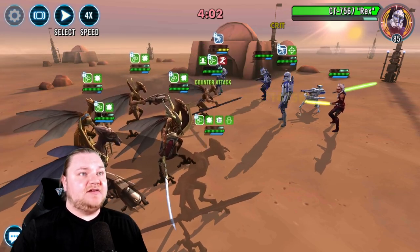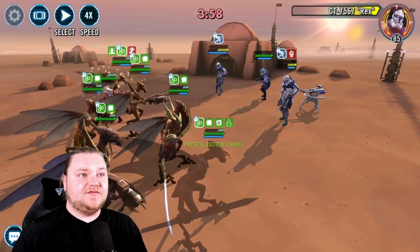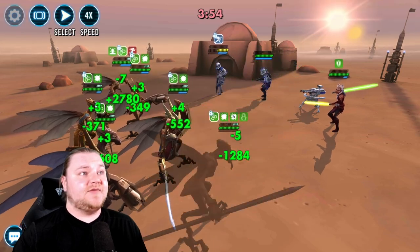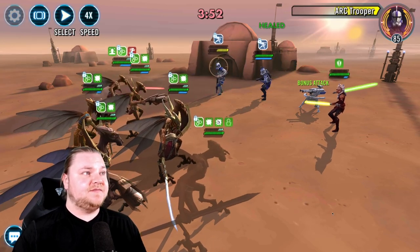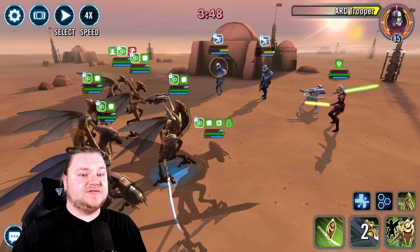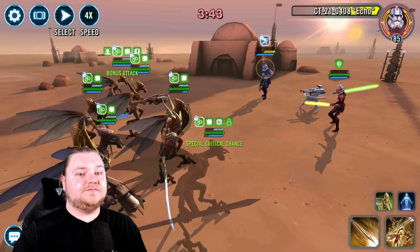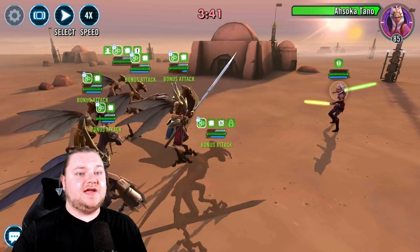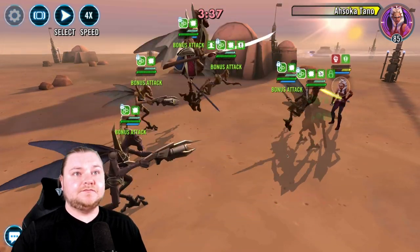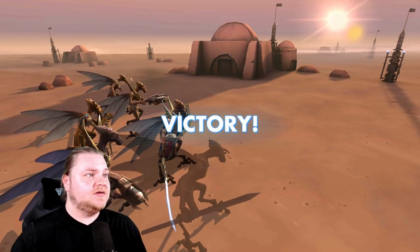It looks like Arc's about to die, but I don't really want to run the risk of Rex using his crazy move that will absolutely one-hit kill us. We got Rex right there — boom. Now Arc's next. Got him on a counterattack almost. Let's pop this up — got him. Goodbye Echo. And we will finish out by snagging Ahsoka. Nice, very nice.